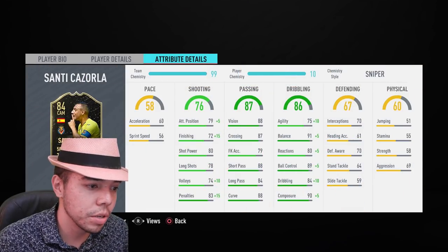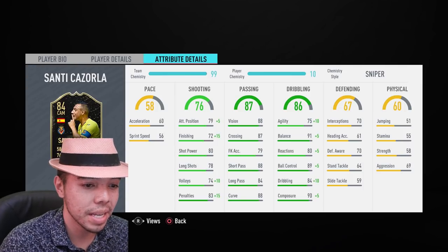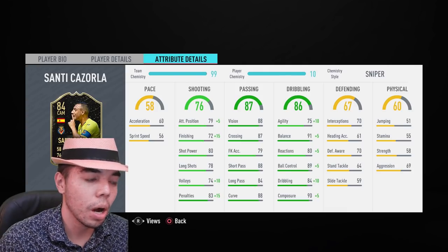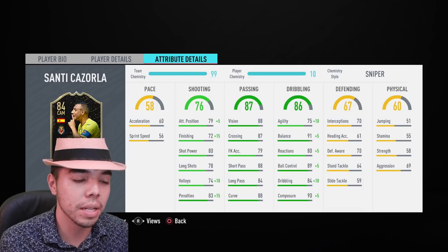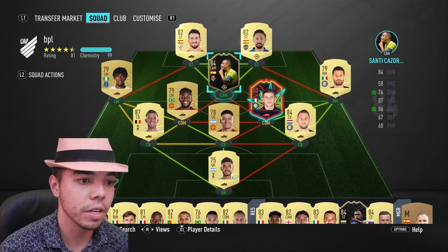Santi Cazorla on 10 chemistry with Sniper gets him up to 87 finishing, 84 attacking positioning — really nice. Now he has 85 agility, 96 balance, 85 reactions, 94 dribbling, 95 composure, 94 ball control. Hopefully he'll just be really quick in the box, have good vision and passing, set up shots, and if he gets an odd chance, he can put it away with that 87 finishing.